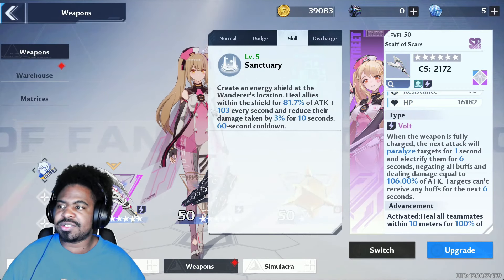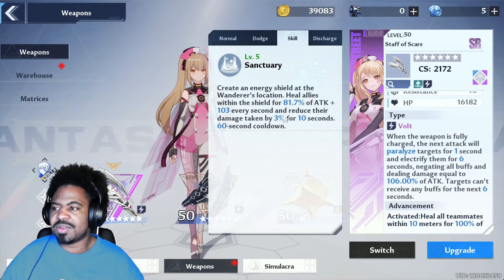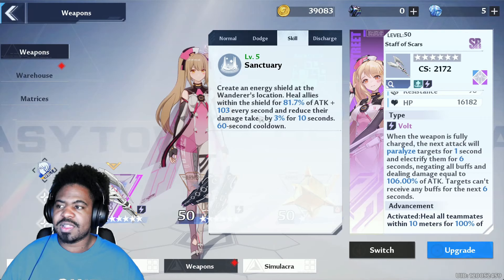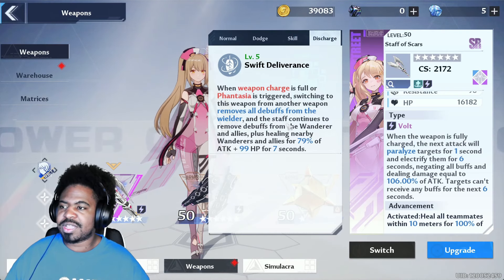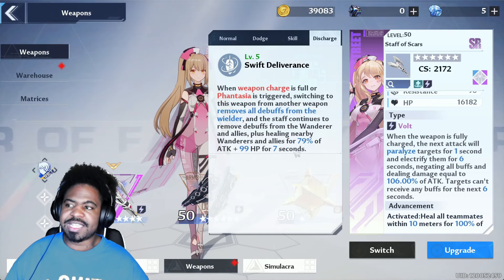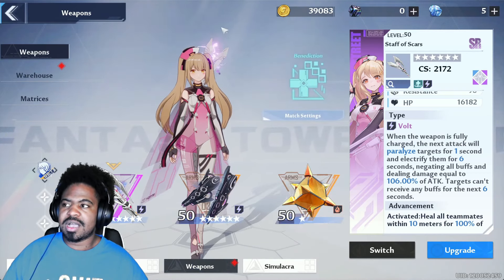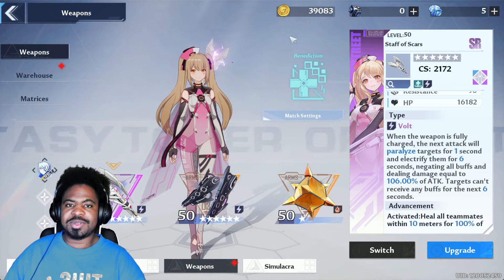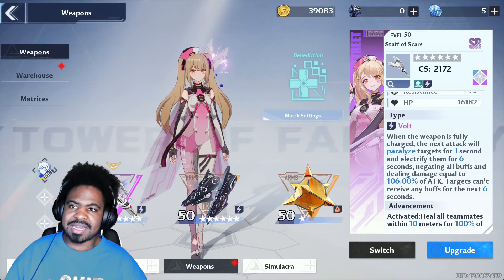With her skills, she creates an energy shield at the Wanderer's location, heals allies within the shield for X amount of attack plus X every second, and reduces their damage taken by 3% — lasting 10 seconds on a 60-second cooldown. On her discharge skill, she removes all debuffs from the wielder, and the staff continues removing debuffs from the Wanderer and allies, healing them for X amount of attack for 7 seconds — really similar to Coco Ritter since she's essentially the SR version. If you invest into her early, you can heal through a lot of content until you get one of the stronger healers.